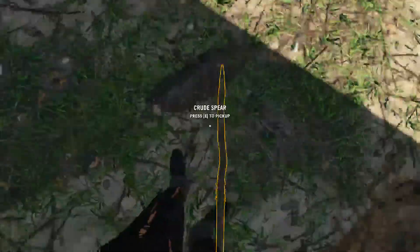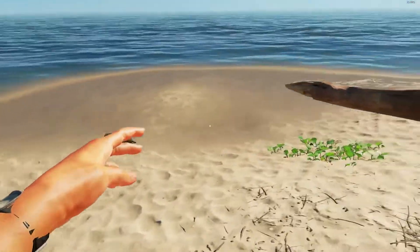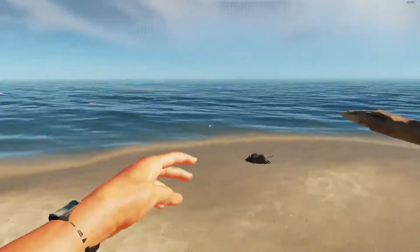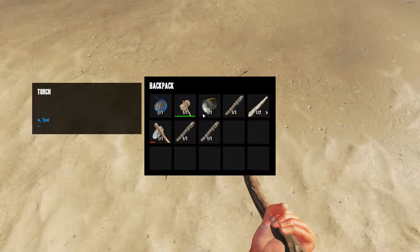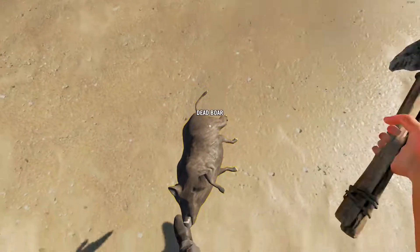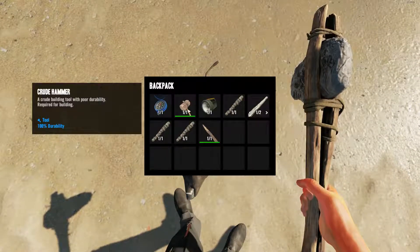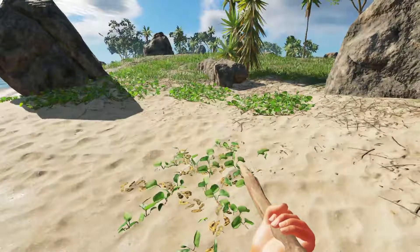Give me my spear back, you thief. You dodged it. Gotcha. Give me my spear, you thief. Let's see if we can do this with a knife. I think we might need a stone tool to butcher him.